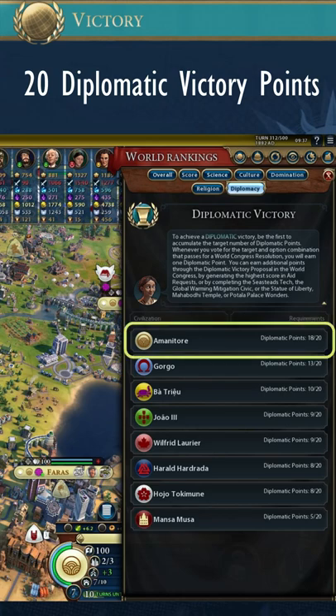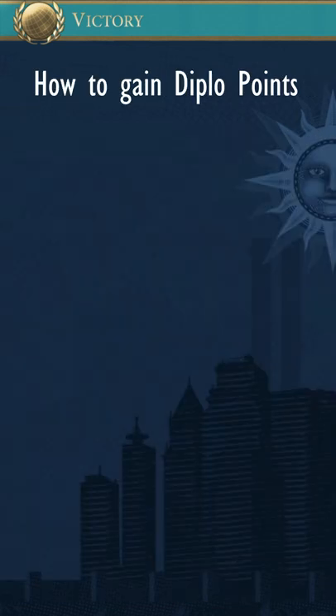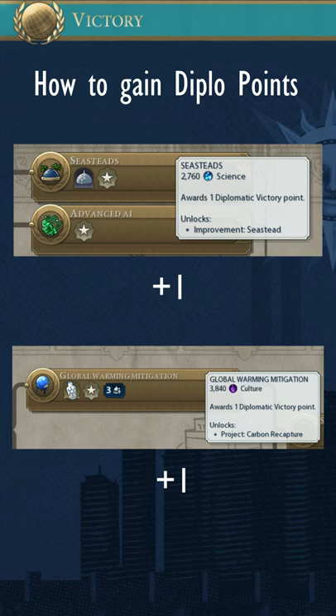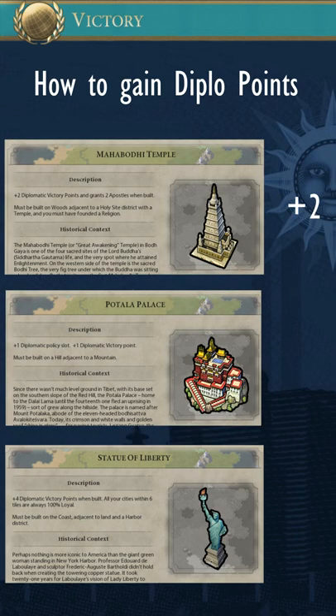You need to reach 20 diplomatic victory points to gain a diplomatic victory in Civilization VI. One way to gain the points is straightforward: research the Seastead technology, discover the global warming mitigation civic, and build wonders.